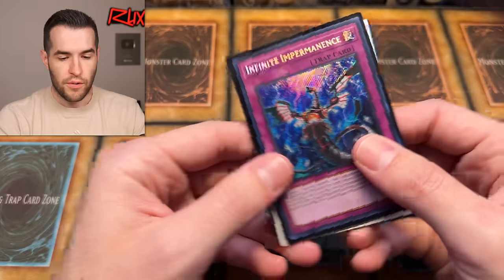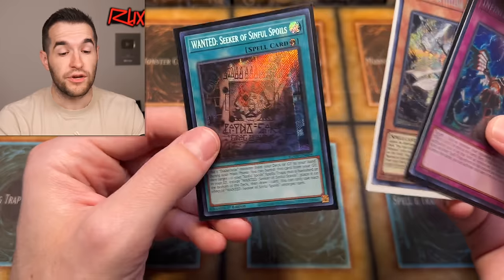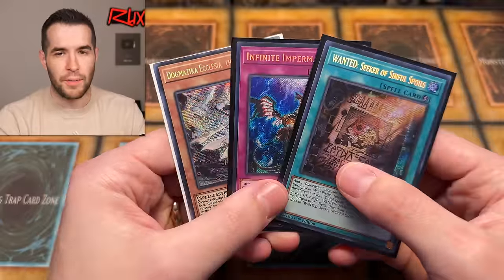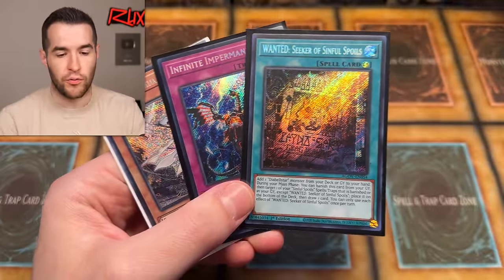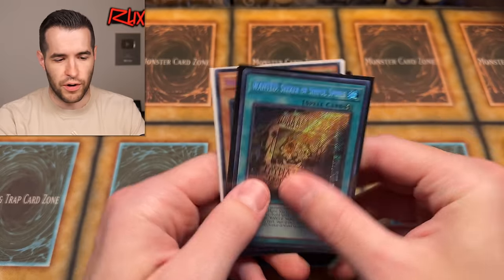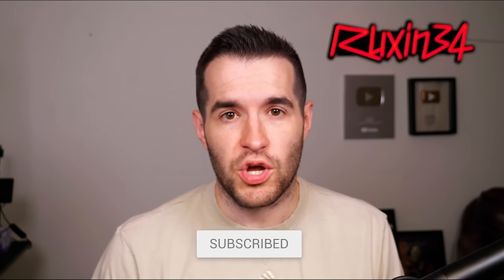Here's the giveaway that he sent. There's also more than the Dark Magician tin, by the way. We have an Infinite Impermanence, Dogmatica Ecclesia, and One — a Seeker of the Sinful Spoils. We have a rarity card Mega Pack 21, and Seeker of the Sinful Spoils. I don't know what the secret's still going for, but that's a pretty big card — it hasn't had a reprint yet. To enter that giveaway, just like the video, be subscribed, turn on notifications, and shout out Ernesto in the comments.